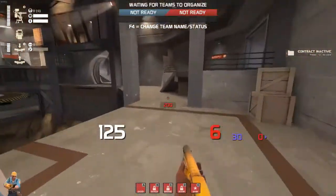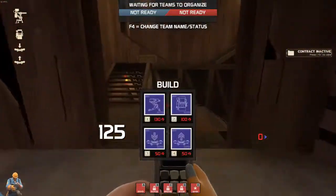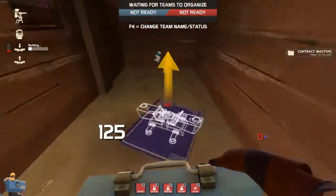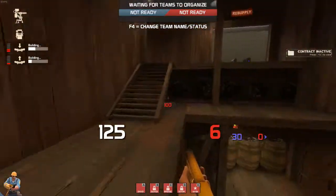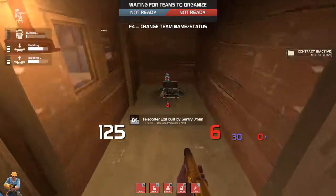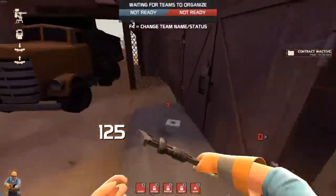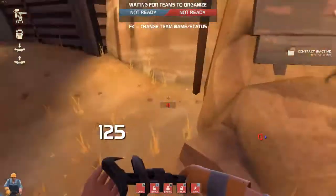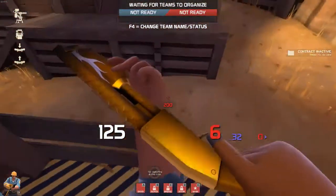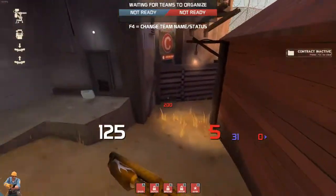Teleporters aren't as important on this map as on others like Upward or five-CP maps, but they're still important if you want to push out of or hold B. Although it's useful for most classes, a heavy really needs that teleporter — that's why people like to put dispensers near it, because it protects the teleporter. Common spy decloak spots: right here, jump up here, back here, and back here especially because of the ammo pack right there.